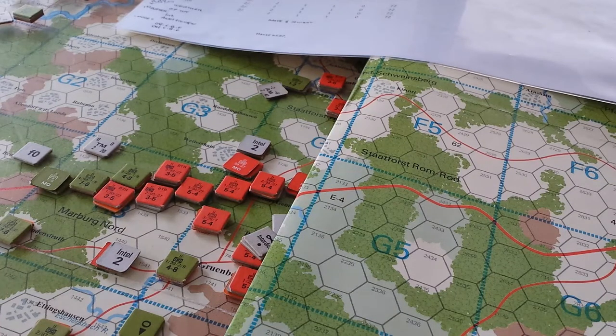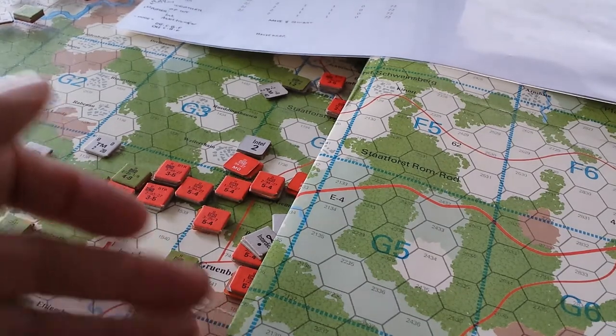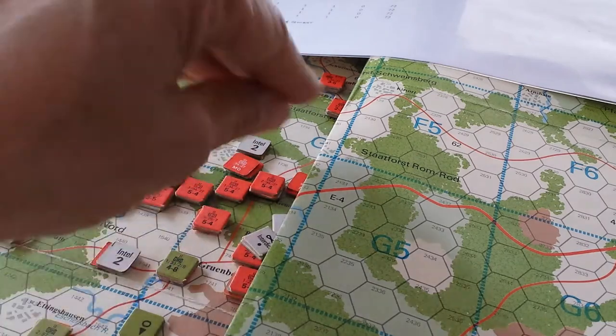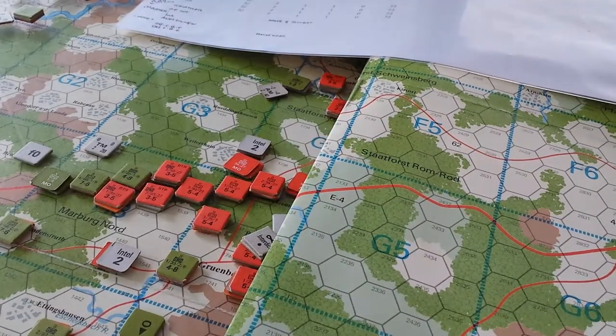Hey everyone, we're looking at the Native Division Commander map and you may notice there are no units on this map. That's because we've got a little coverage action going on — in fact, you can't even see those guys there. That little section right there — no peeking.